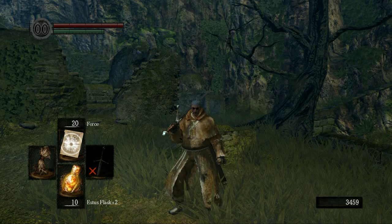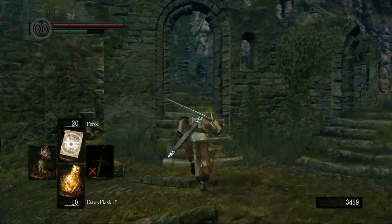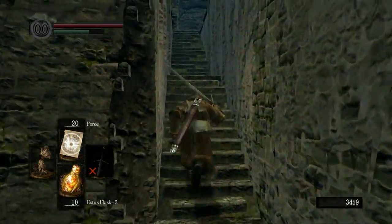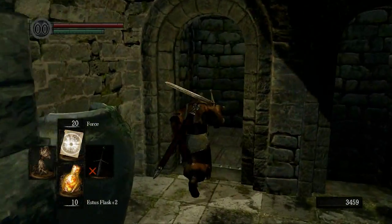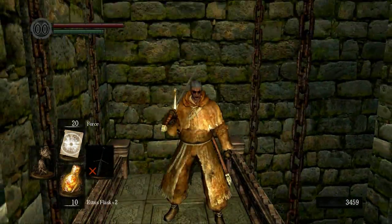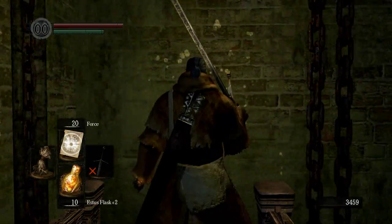Hello everyone and welcome back to Dark Souls. Right where we last left off, we're going to head back up to the church and get started on the gargoyles. We're going to use Solaire for this fight to make things a little bit easier on ourselves and get to Capra quicker. I could go straight to Capra, but I'd like to pick up some souls from the gargoyles and just get the bell out of the way.